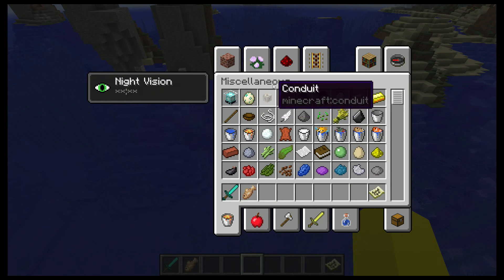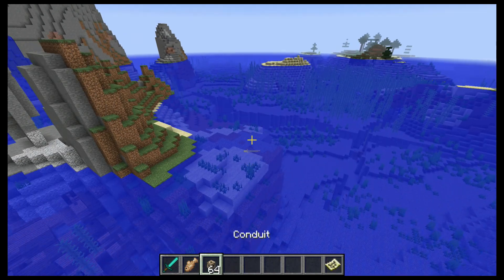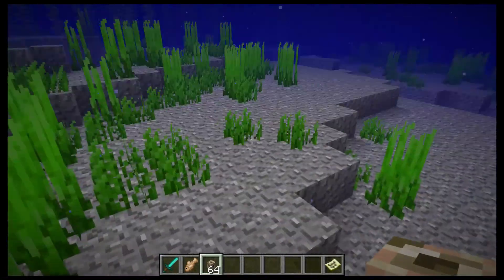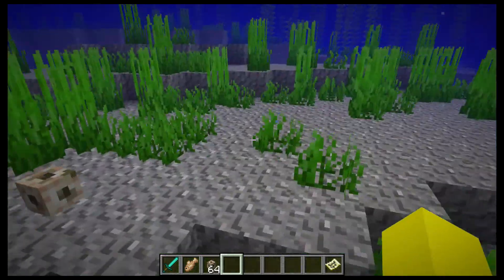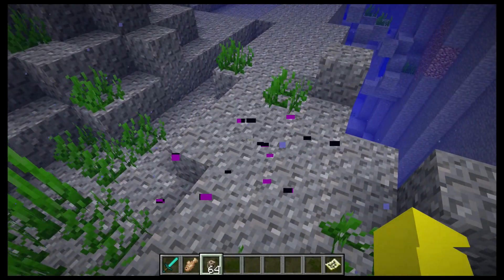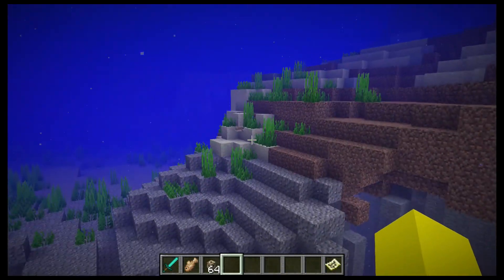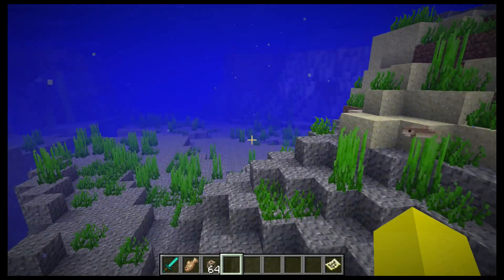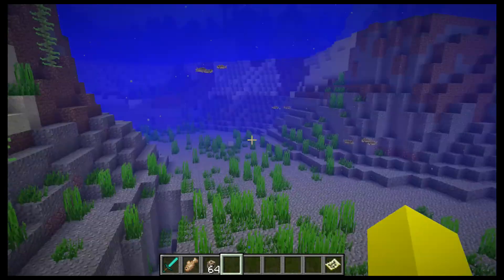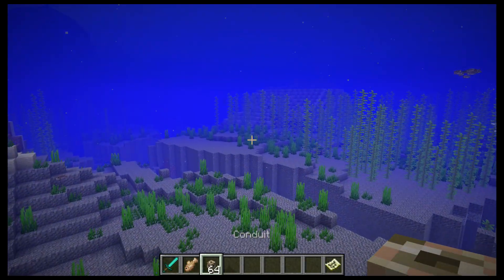Now the conduit — I don't know how you say it — it's cool, I like it. Reason one is it provides light underwater, that's cool. Look how bright that is. Reason two is it just makes underwater a little bit better if you want to do something with it. It provides an effect — I still don't fully understand it, but I think it gives you fast mining and night vision stuff. The fact that they put that into one nice effect — I think that really works.